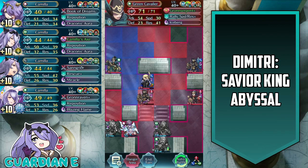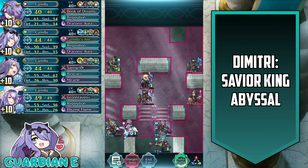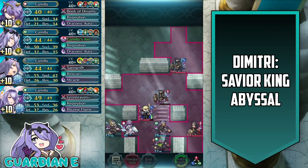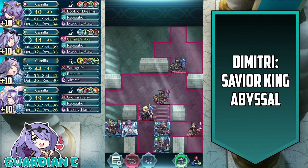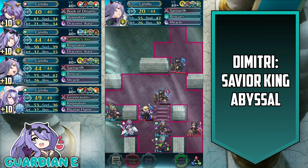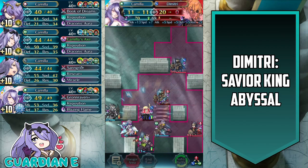Now we have adrift Camilla in the range of the green cavalier, which is perfect — because she has high enough res, especially with the bond skills, to be able to tank that on enemy phase and take him out. Dimitri is continuing to make his approach — now within his striking range. What we're going to do is essentially gang up on him: we're going to use brave Camilla first to chip him down a bit, and then we're going to finish him off with spring Camilla.